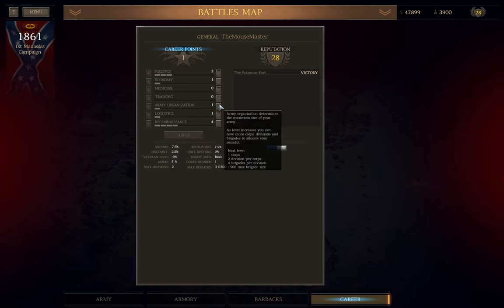Fifth is Army Organization — adding points here increases the number of cores you're allowed to field, divisions per corps, brigades per division, and soldiers per brigade. You will absolutely need larger armies as the game progresses, and this is how you unlock them. Sixth is Logistics — every point allows your units to carry more ammunition. The penalty for running out of ammo in the field is that fire rate is cut to about one third normal.